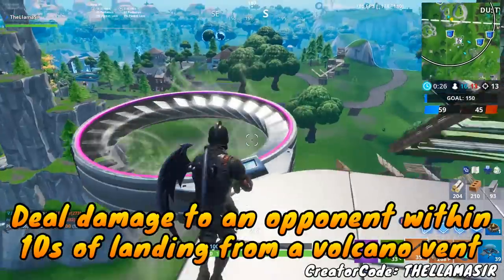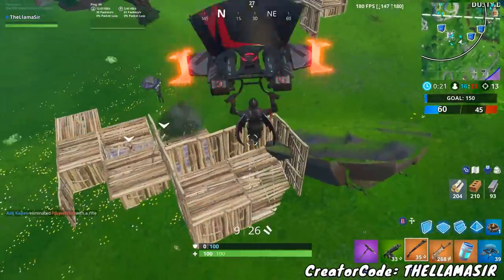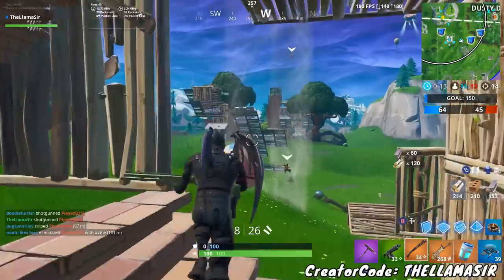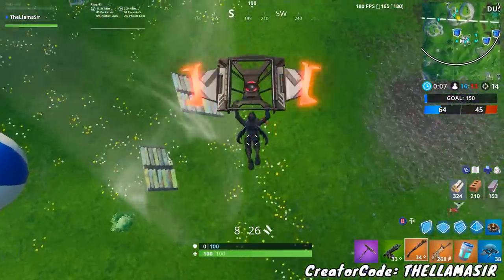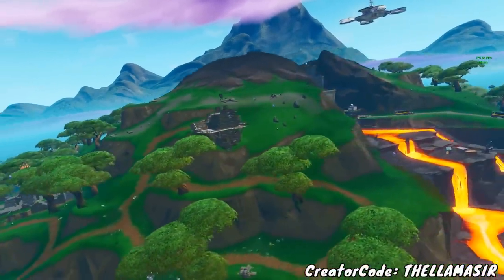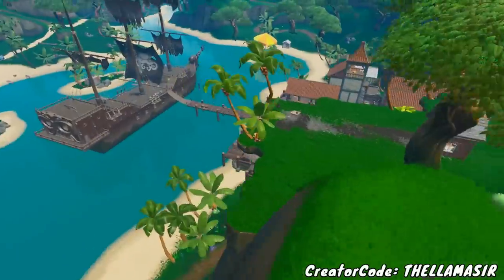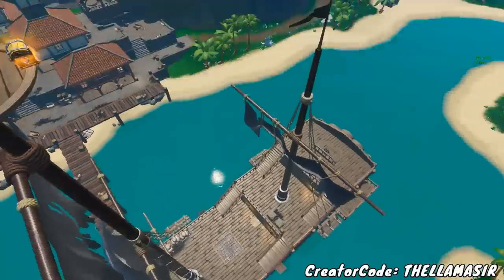For the challenge to deal damage to an opponent within 10 seconds of landing from a volcano vent, I recommend doing Solo instead of Team Rumble, because players are more spread out in Solo and there are also more players total. You need to go into the jungle biome, which is the only location this season with volcano vents. This works out well because you can try to deal damage on people going for chests, since there are a bunch of volcano vents around there. Keep in mind other people might be doing the same thing, so stay alert.